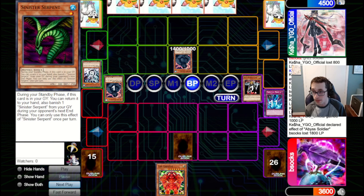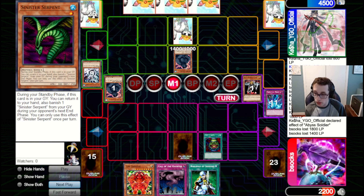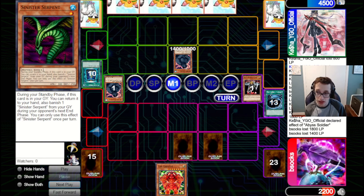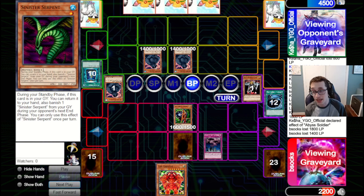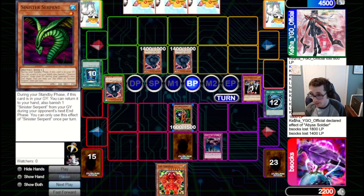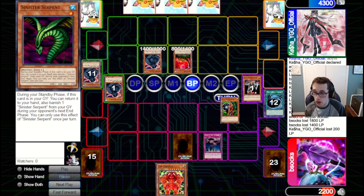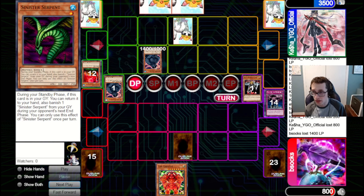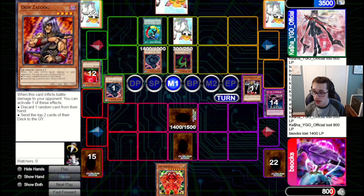They summon out a Grizzly, attack in for 1400, and set one pass back. We draw a Pot — hopefully draw something good. If we draw some way to revive the Creator Incarnate, we can get out the Creator. We go for MST, set Knock and Call. They bring out a Mother Grizzly, and unfortunately we have to use the Call now — otherwise we're just dead on board. They attack in to the Creator Incarnate, go for a Yomi Ship, pop the Creator Incarnate, get in for another 1400. We draw Zalug — we can set it — but they summon Sinister Serpent Creature Swap, and that will be the end of game one.